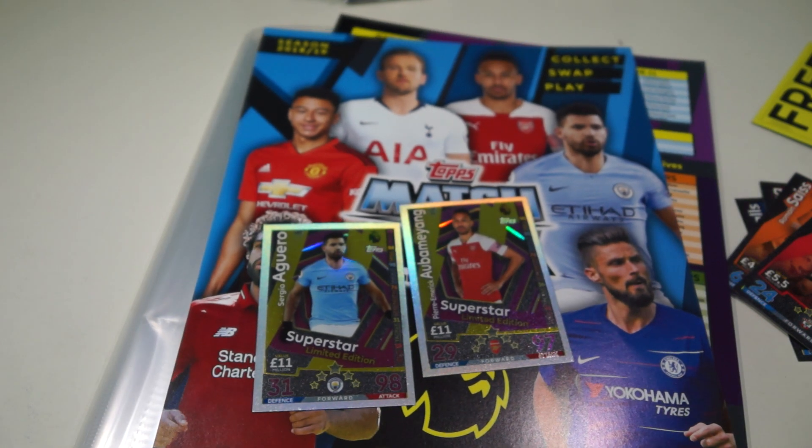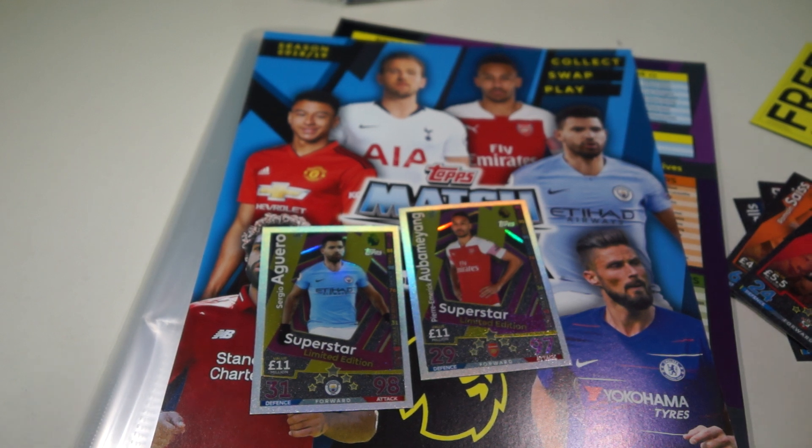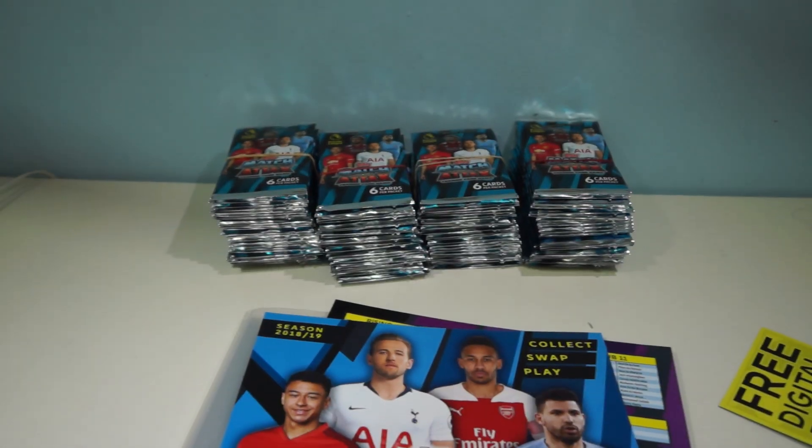That is the opening of the Match Attax 18-19 Star Kit, Singapore edition. Thank you Pansing for sending this to us. Remember to get your Match Attax at the nearest 7-Eleven, Chinese bookstore, Toys and Game Stores, and other participating outlets. Remember to stay tuned as we open all the hundred packs.